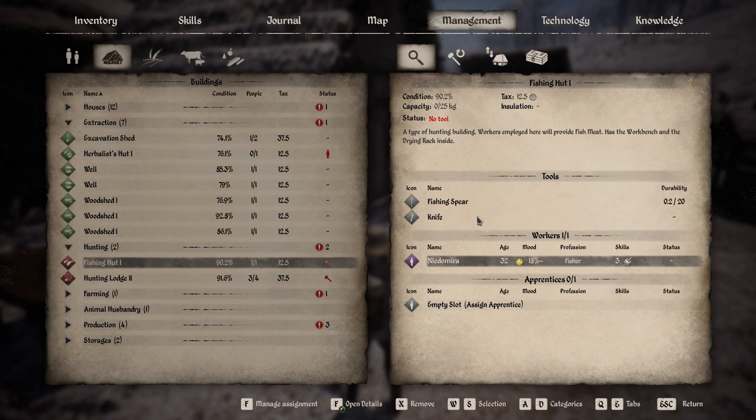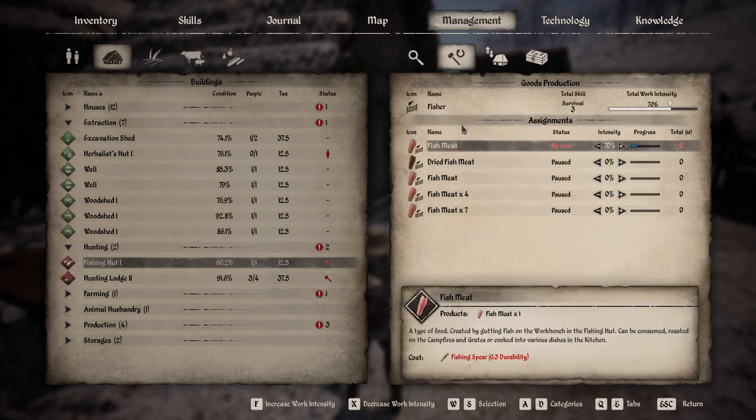Back on the main screen at the top left corner you get a little anvil icon, which means something needs to be sorted. In this case they don't have a knife or a fishing spear. What I would do is go and put them in the toolbox associated with that building - they have quicker access to it, will use it from there, and then carry on with the tasks you set them.